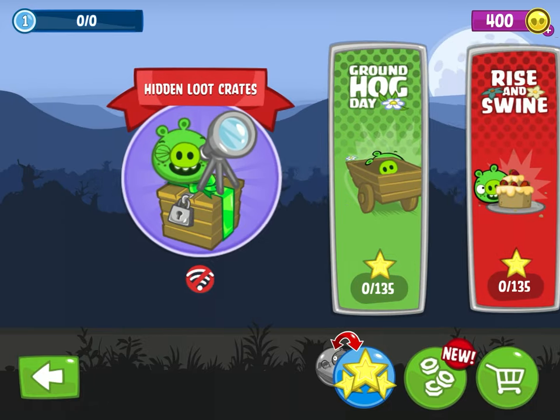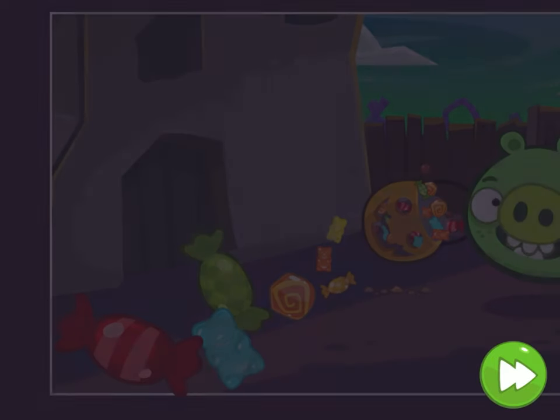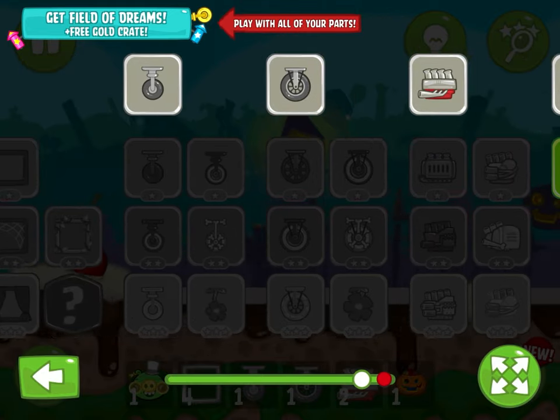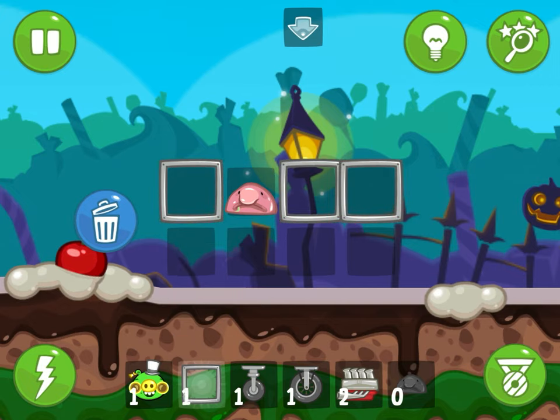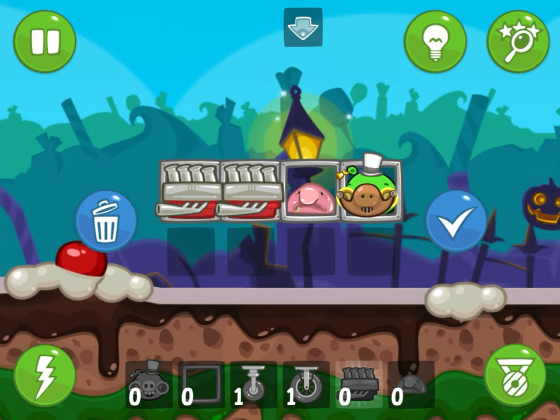And then you get the blobfish! It's a candy basket for some reason. You can find it in here — it's a blobfish and it's really cool. I don't know why some are gold and one is green, but it's a blobfish and he's pretty cool.